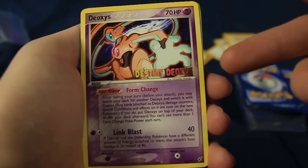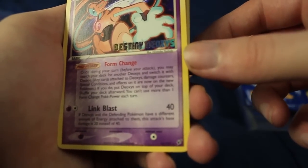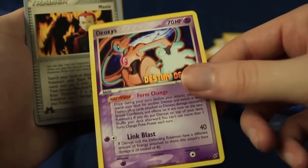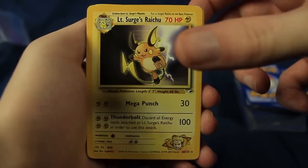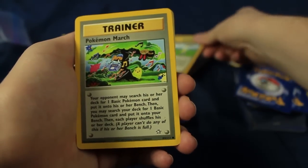Look at that — we have a Destiny Deoxys card. I think that might be a promo from the movie, but I'm not sure. Let me know if you guys know anything about this card. We have Maxi. Lieutenant Surge's Raichu — nice, another Gym Rare. We have a Pokemon Breeder — that's also a Rare. Pokemon March, Sabrina's ESP, Curse Powder.